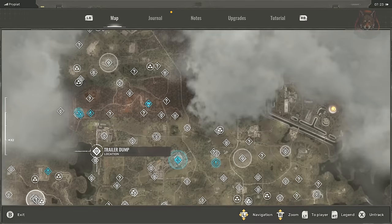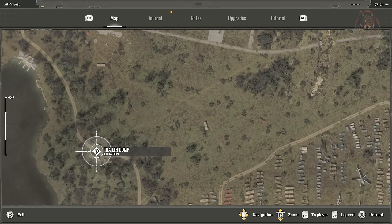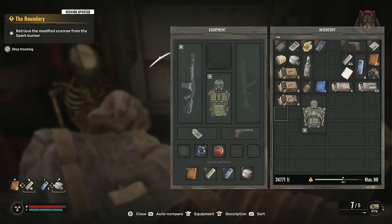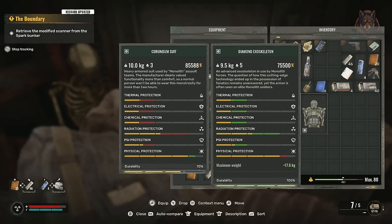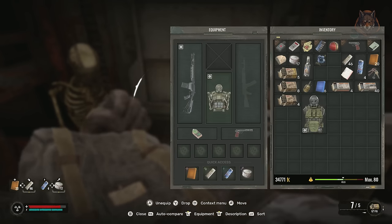If you want to upgrade this suit, you're going to have to go to this location here — there is a mod in a weapon safe and you can use that to upgrade the suit in order to sprint, at the mechanic in Yaniv. Not all of the exoskeletons and exosuits have sprint, but you need to find the relevant mod in order to unlock the sprint if you're looking for it.